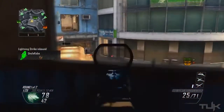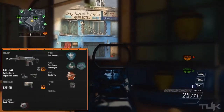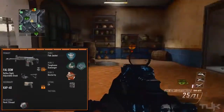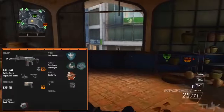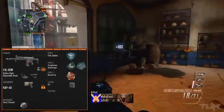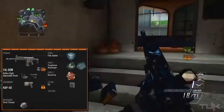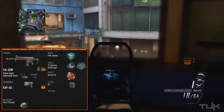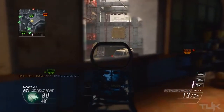My favorite class setup with this weapon uses a typical standard loadout: Toughness, Dexterity, and Scavenger. Those perks are well known, though Toughness and Dexterity are the two I'll always use. For attachments, I really like the red dot sight and stock. Red dot sights are great on single-shot weapons — they help keep your aim precise and on target. Stock is also helpful since you move a bit too slowly while ADS on assault rifles for my taste.